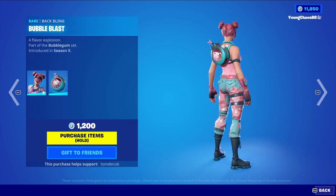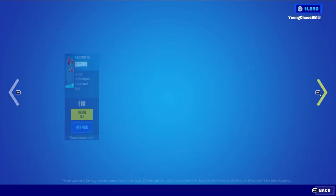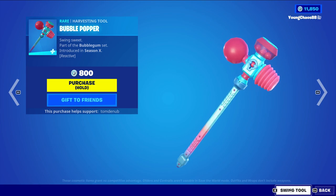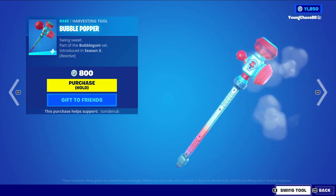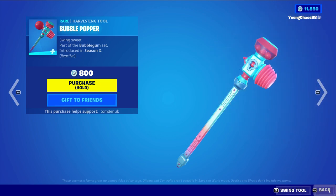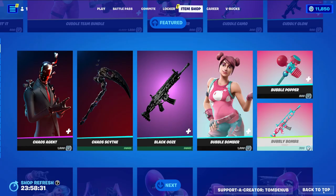Bubble Bomber with the wrap Bubble Bass Blast is a skin for 1,200 V-Bucks and does have a second variant to take off the visor. We have Bubble Popper, a harvesting tool with reactivity — every time you swing it you blow up the bubble a bit more until you pop it, pretty cool. We also have Bubbly Bombs wrap for 300 V-Bucks.